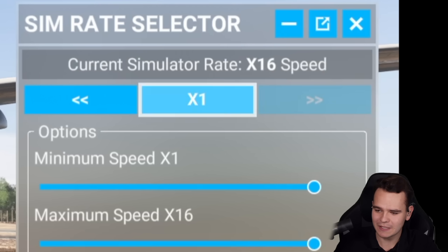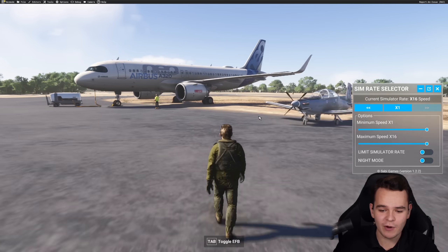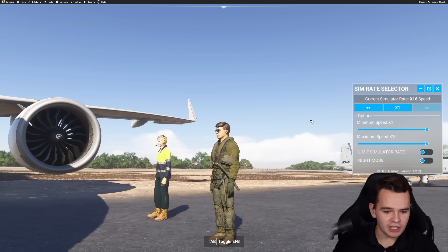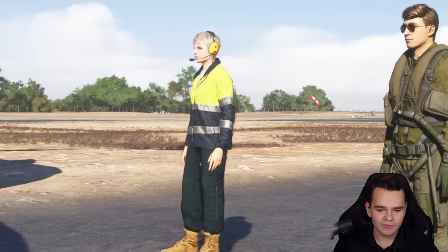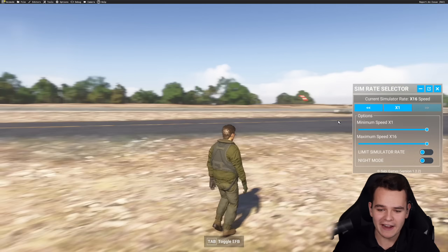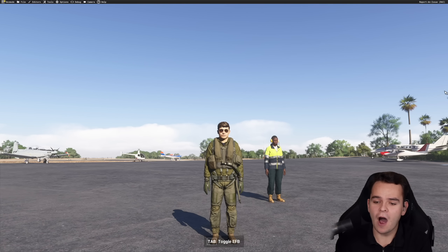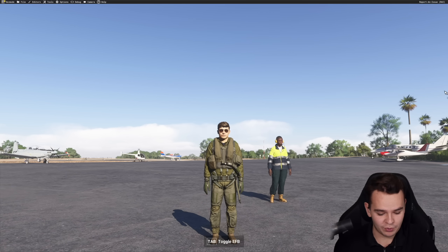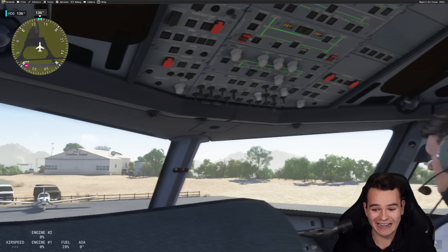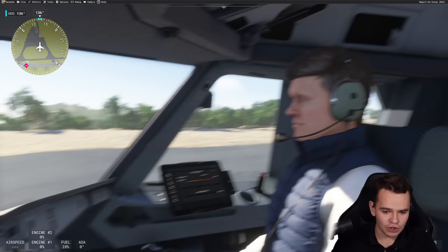We can even go times 16 speed. We're the fastest man, we're Usain Bolt! There's a lady there — she's maybe tweaking. Also, the windsock in the background is quite interesting. We're even running in 16 times speed. I think this is genius and this will definitely help our attention-span-deprived brains — everything will go a little bit faster now. Let's see if we can start off this airplane at 16 times sim rate. Even our co-pilot without eyebrows is tweaking.